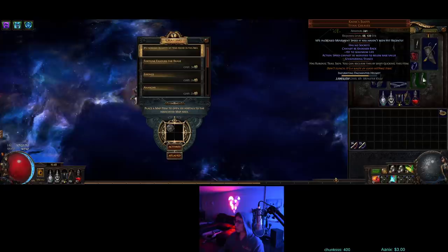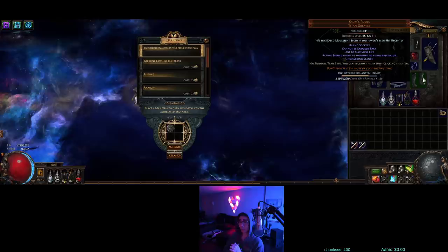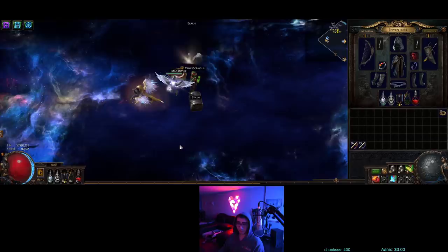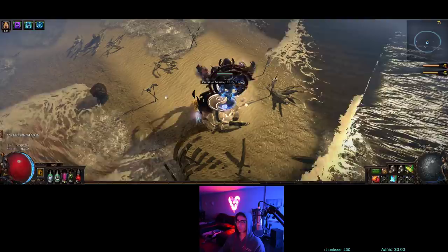Looking at the boots — the Comb's Roots — they can roll up to 200% life, which is nice for a little bit more life. These are just cheap ones I found and enchanted with movement speed. So I'm going to run this map. Make sure you don't have a Hexproof map, because if it's a Hexproof map you're going to need an Awakened Curse on Hit to try to curse Hexproof enemies.